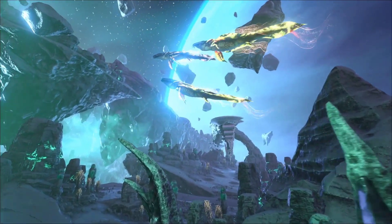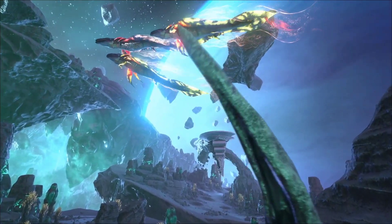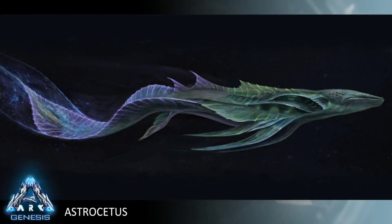The Astrocetus is our space whale, if you want to give it a fun common name. These things are pretty awesome. The team's really excited about the lunar biome — it's just one of the cool biomes. You saw the new bog earlier on Extra Life with the Bloodstalker in it.